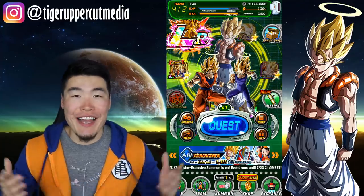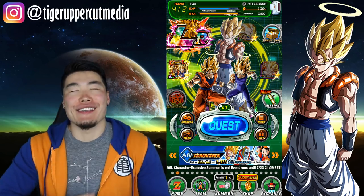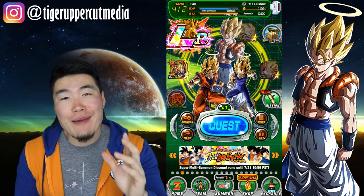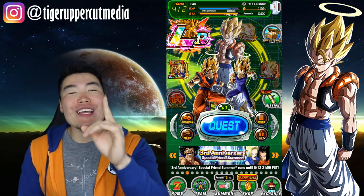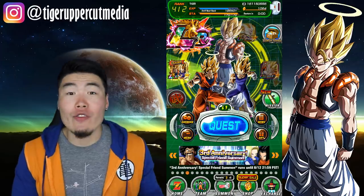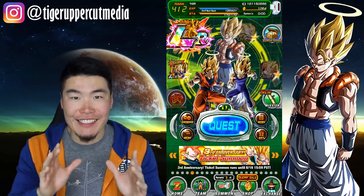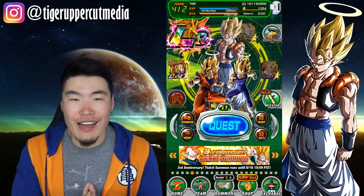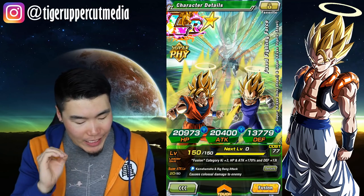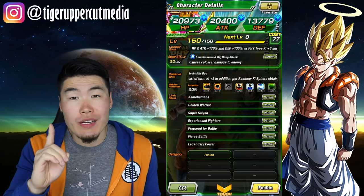Hey guys, I'm Tiger with Tiger Uppercut Media. Welcome to what will probably become the biggest summoning video on my channel so far. Today we are going to rainbow LR Gogeta. I have over a thousand stones at the ready and I am not afraid to drop as many as it takes to get that shiny rainbow star on my LR Gogeta. He is currently at 90% in the potential system, which means I only need one more dupe to get him there.